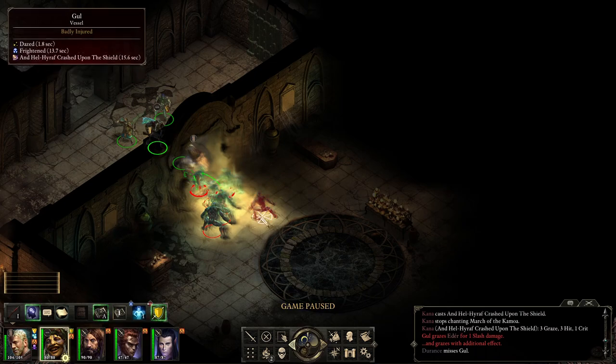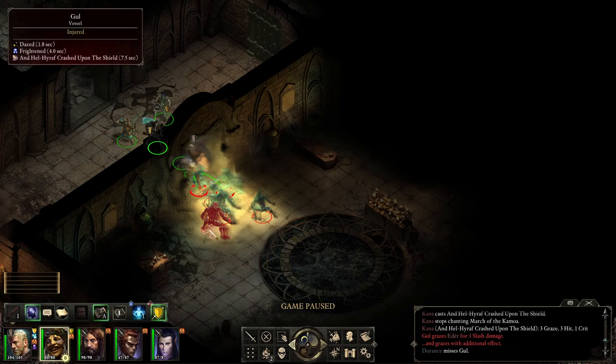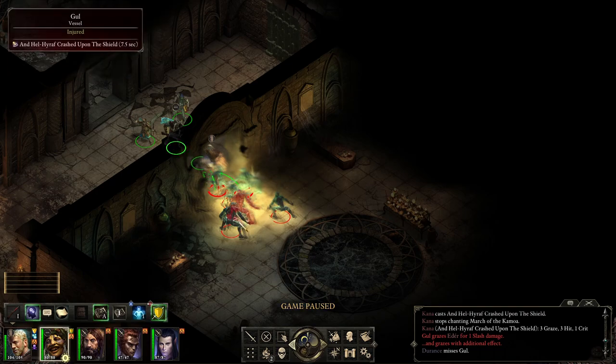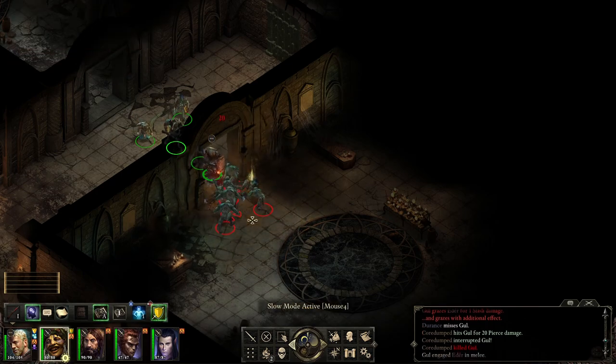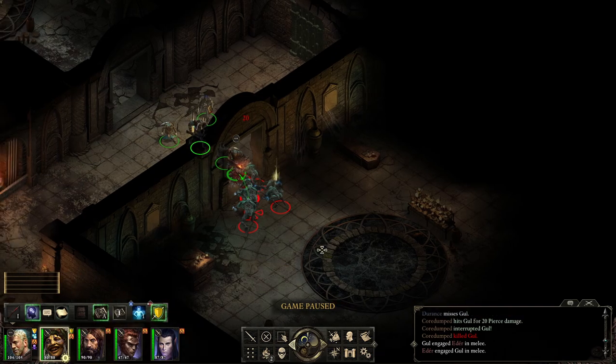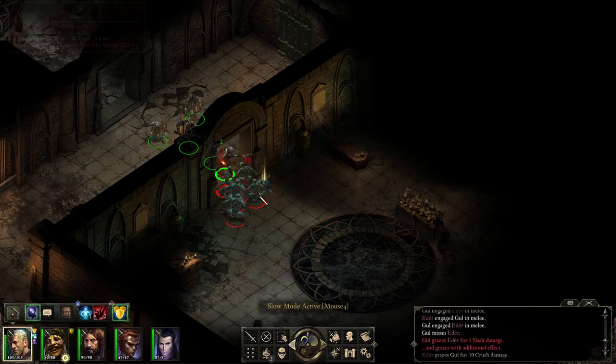So they were pretty much all hit — which was very good. 3 grazes, 3 hits, 1 crit — okay. Let's see how much damage we do hitting someone else. I killed somebody! DR 0 — DR does not go negative. Lesson learned, let's move on.